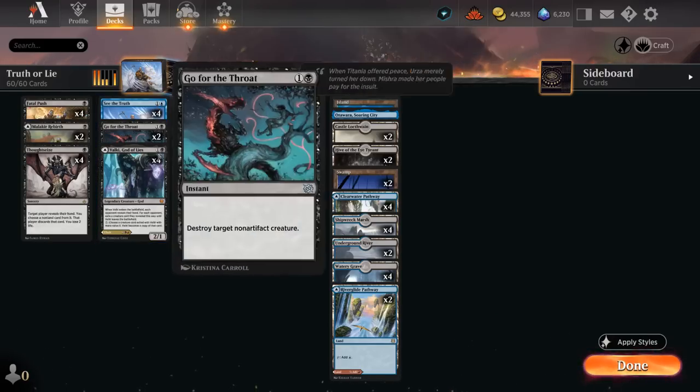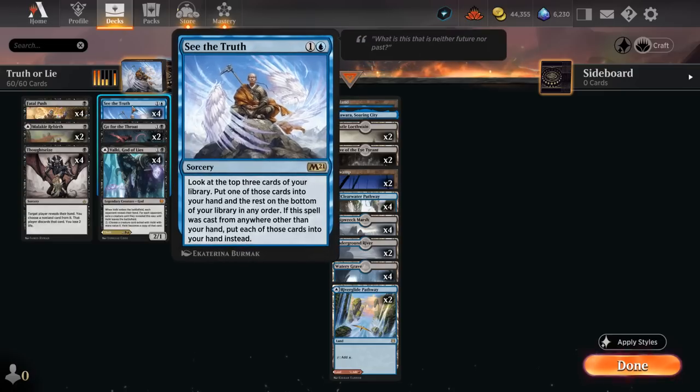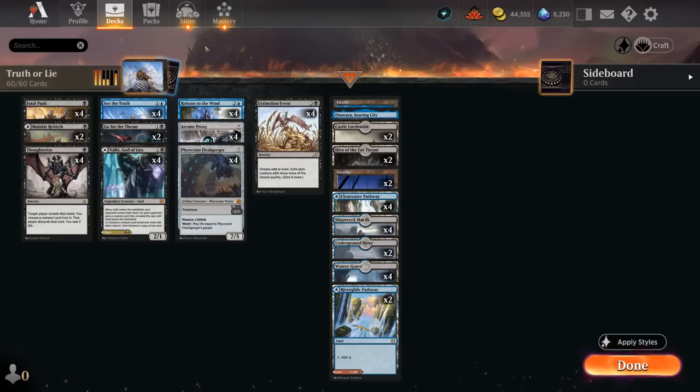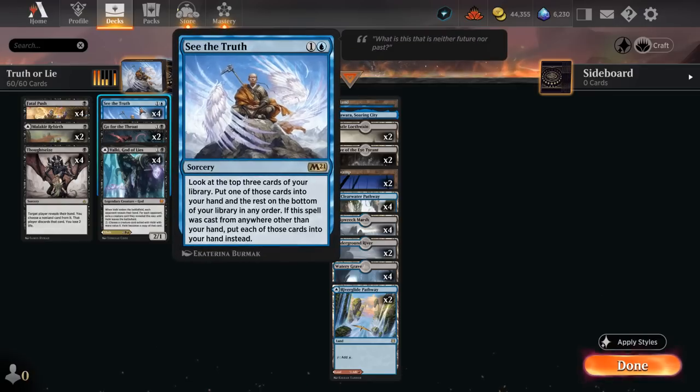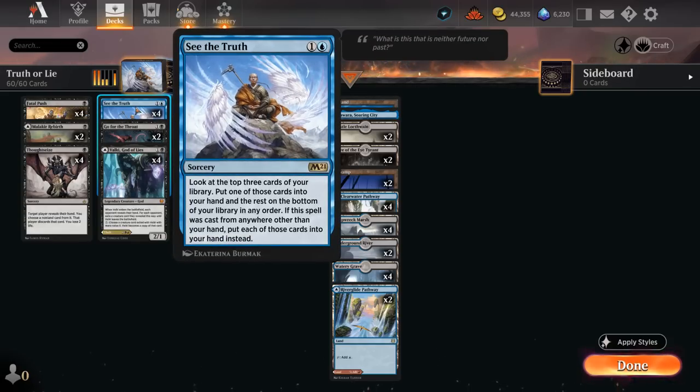These two may not have the most obvious synergy, although if you cast Tybalt, Cosmic Impostor and then potentially exile See the Truth with the plus-two ability, then once we cast See the Truth it turns into a two-mana draw-three. But the main reason we're playing See the Truth is that it's a great combo with Arcane Proxy at three. So first we play See the Truth for two mana, get to look at the top three, choose one card and put it into our hand, and then See the Truth ends up in our graveyard. Where on turn three we could already replay it with Arcane Proxy, and because we're actually casting See the Truth we get to draw all three cards. So that's the secret mode of See the Truth.